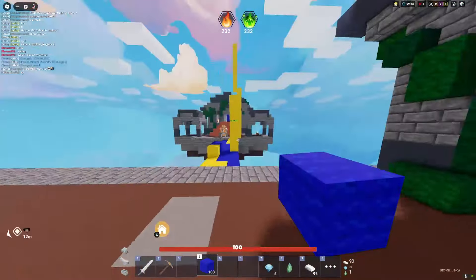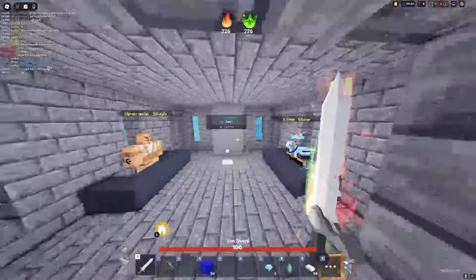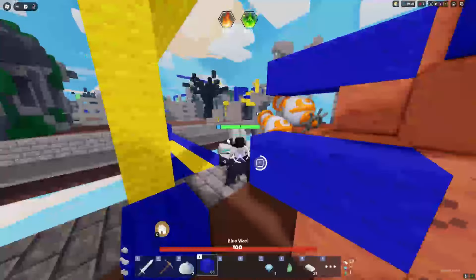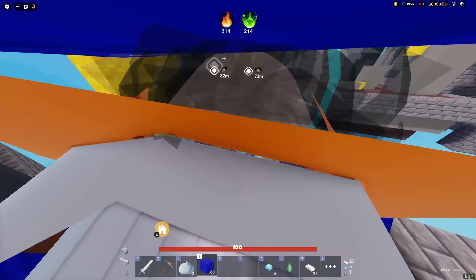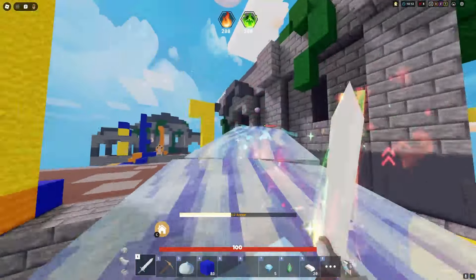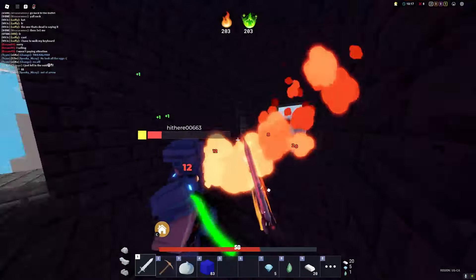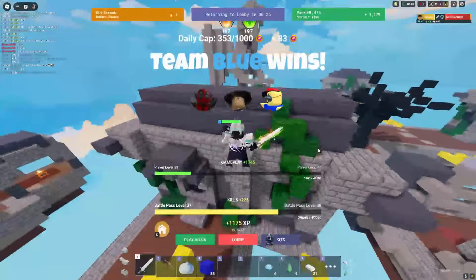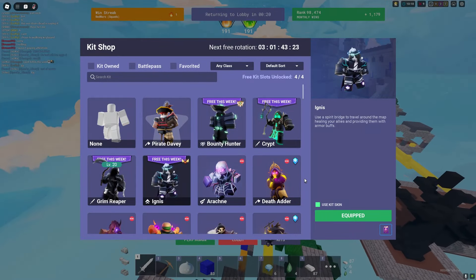He's in the squad launcher — he's one HP! We're chasing this guy. I'm buying two Spirit Bridges, we can easily catch up. Where is he running? Let's use the squad launcher to get to middle first. They're at middle — let's squad launch over there! Pop a Spirit Bridge — we can chase this guy. What's good bro, you ain't teleporting away from me! Spirit Bridge — extra health. GGs, let's go! Ignis kit is insanely overpowered!